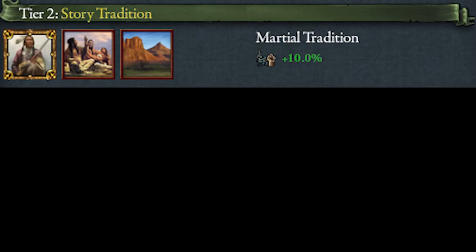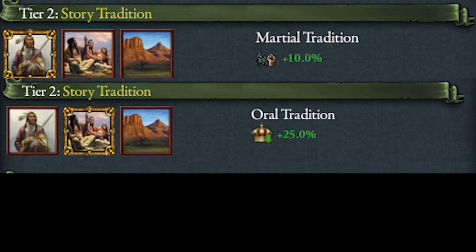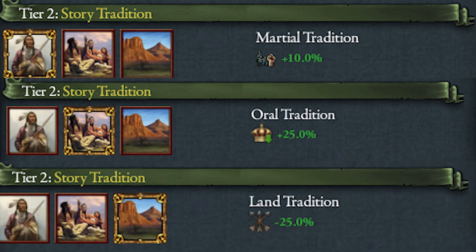At tier 2 we have martial tradition for +10% infantry combat ability, oral tradition for +25% reform progress gain, and land tradition for -25% cost to add tribal land. Our main goal as a native is to reform and consolidate power in the new world before the Europeans arrive. For this reason I would rate oral and land tradition at a higher tier than martial tradition. Between oral and land tradition, which you take depends on whether you want to become a horde, a republic, or a monarchy — we'll cover that in a bit.